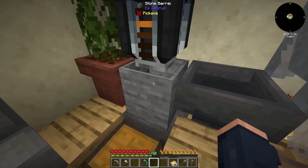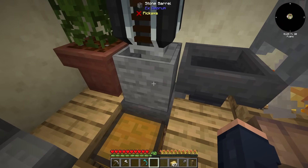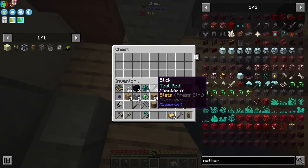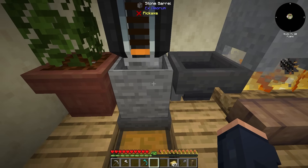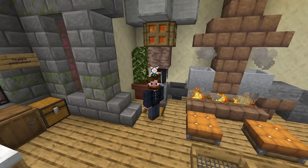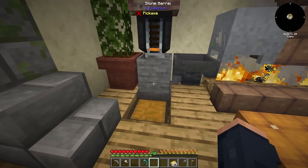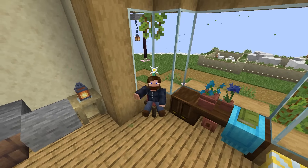A simple way to automate this whole process is just by placing a hopper or a pipe connected to the stone barrel, and then on the bottom a hopper leading into the chest. This is technically fully automated as the lava will fill up and I have the glowstone over here. So given a little bit of time, that whole experience of doing it manually is now gone. Once all of this is automated like it is, we can just sit back and relax.